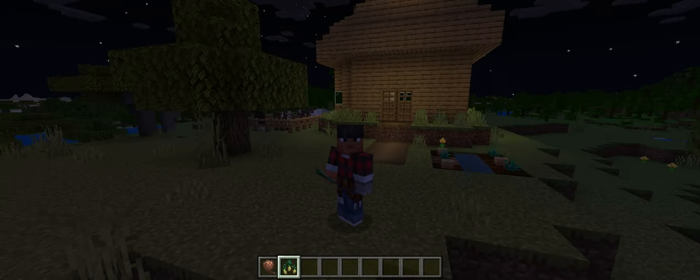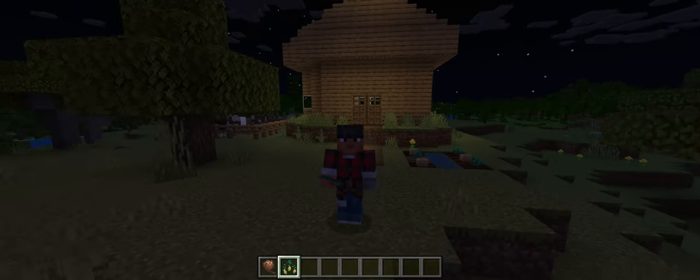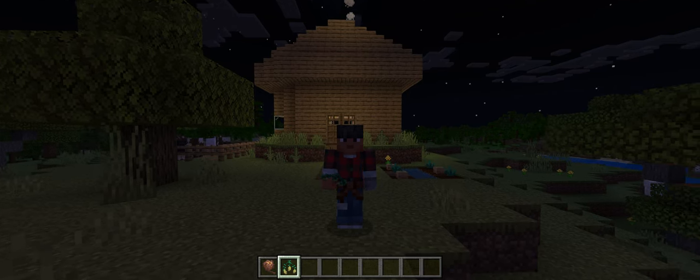And yeah, that's our house — well, my house, not yours. We've got our farm, our animals, our trees, our garden. And that's the end of part two of our basic oak house. Goodbye!